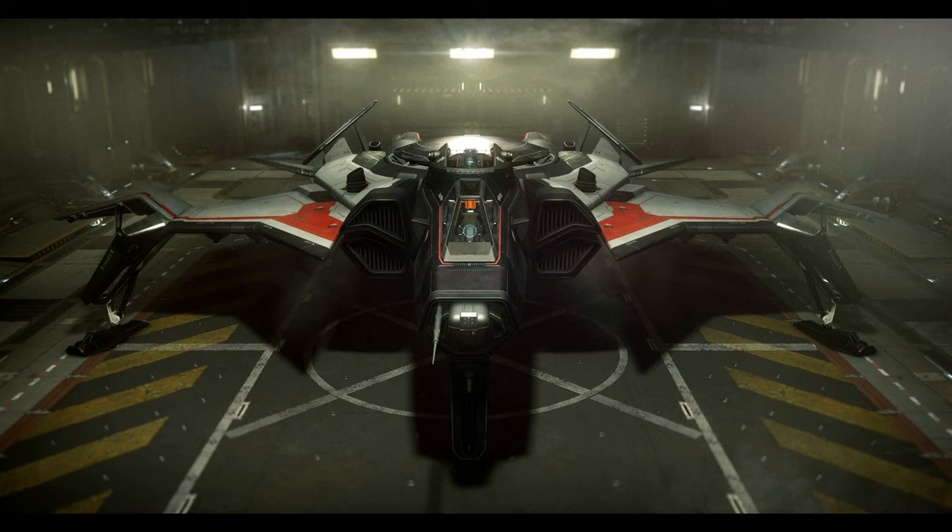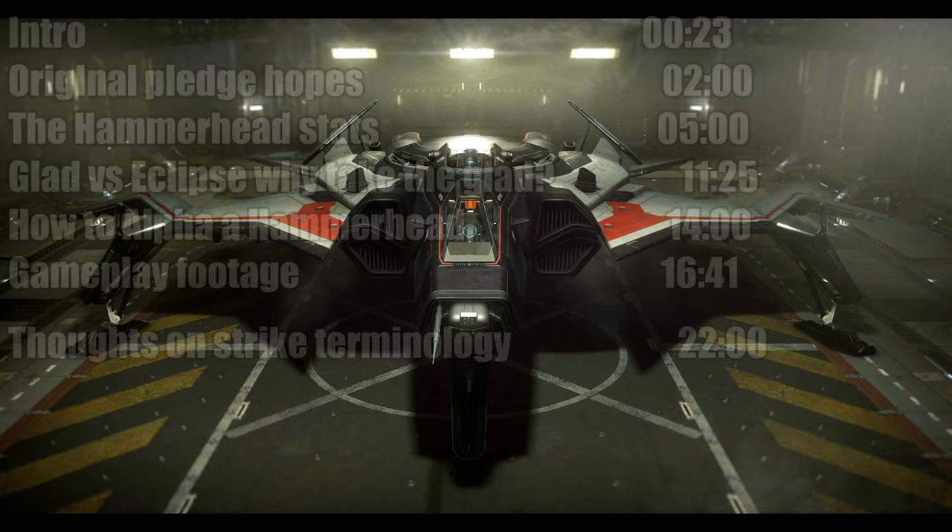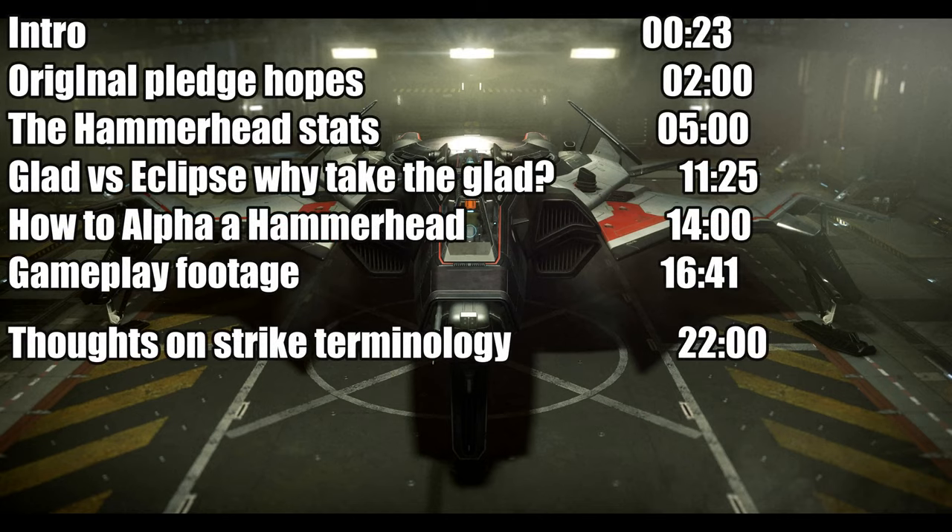Before we get into that, let's take a look at our timestamps. I'm going to talk about the original Pledge hopes I had for the Gladiator way back when it was first released — I'm an original backer. Then I'm going to talk about the Hammerhead, because sub-capital ships are supposed to be the Gladiator's target — it's a torpedo boat. Then I'm going to compare it with the Eclipse, and show you how to alpha a Hammerhead with a pair of Gladiators, plus some gameplay footage and thoughts on strike terminology.